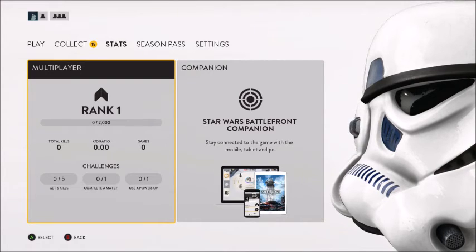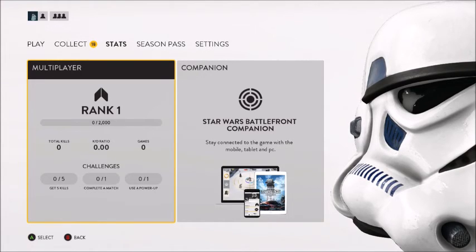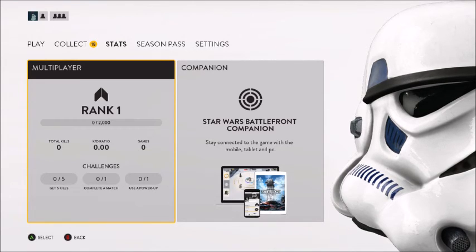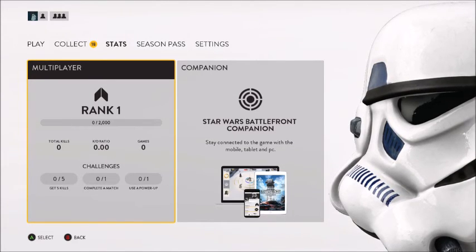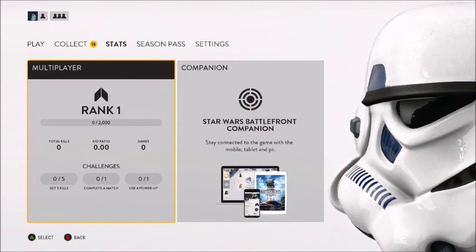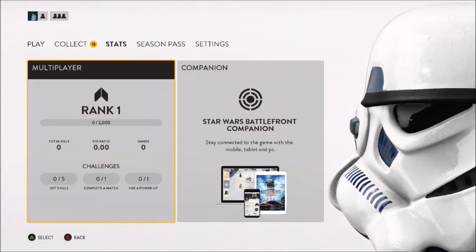We also have the Star Wars Battlefront Companion, which is a mobile mini-game you can take on the go. You can download it from the App Store — it is completely free. You can manage your Battlefront character, check its stats, check stuff you've unlocked, and actually change your loadouts, weapon, and appearance. When you're on the go and bored — sitting in a doctor's office — you can play the little mini-game, get some credits, log on, and have a couple hundred to maybe a thousand credits depending on how much you play.